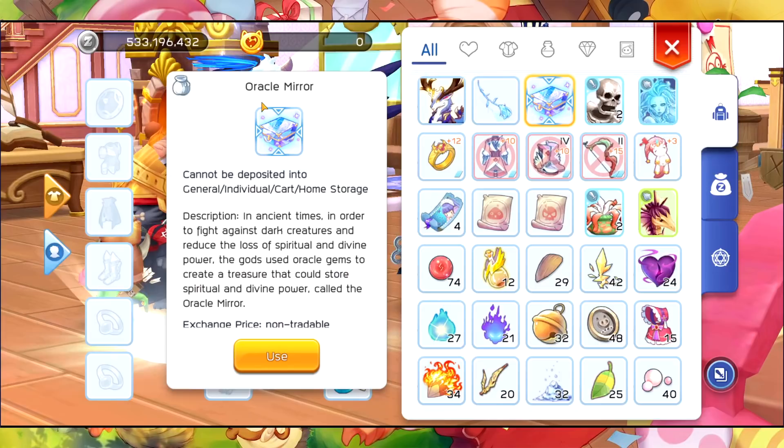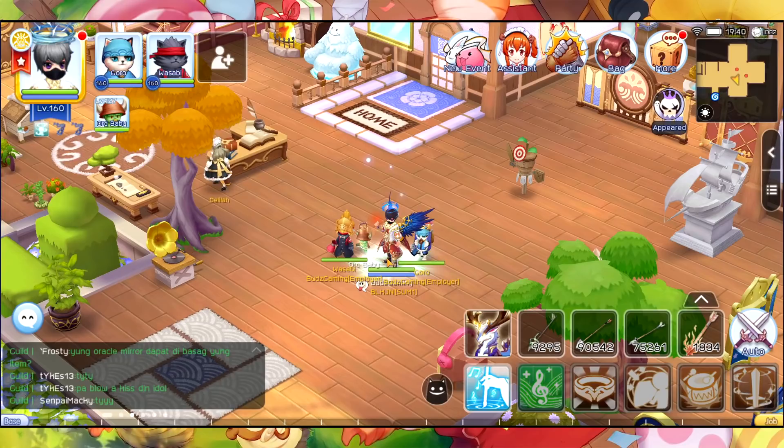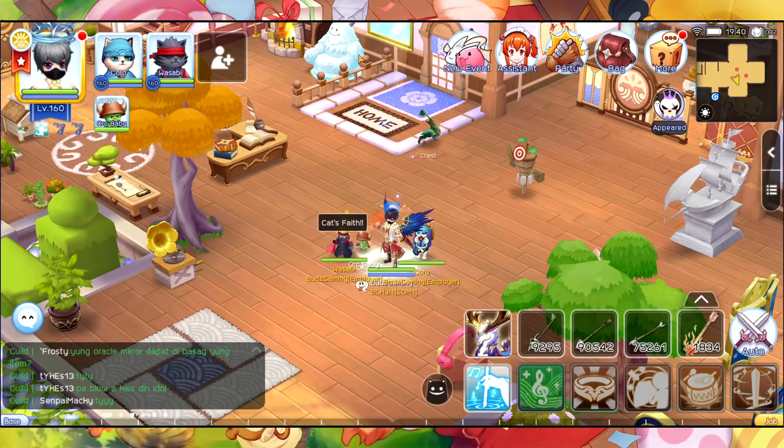That's it for now guys. I will be going in depth on the Oracle Mirror, and especially the Echoing Corridor level 30 to level 60 — we'll have a discussion on that since they also adjusted some features on that one. Hope you enjoyed this video and learned something from it.